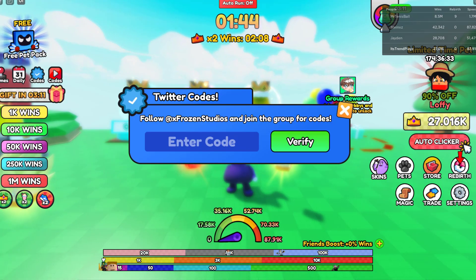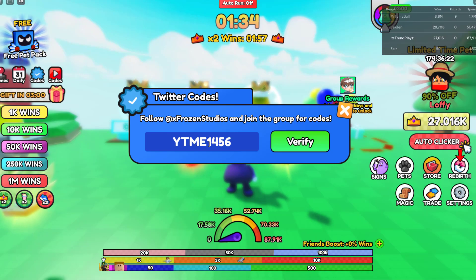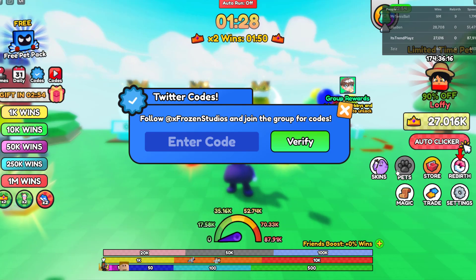You can also try the code 'Ytmr289' for the YouTube dragon pit. There we go, we got the dragon pit. You can also use this code to get the YouTube bunny pit — verify it and you're done.